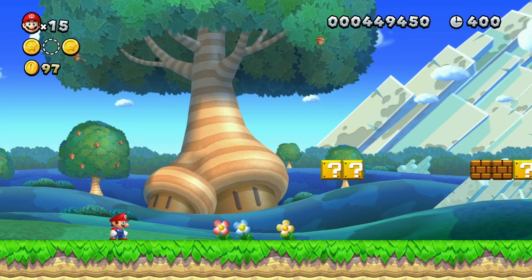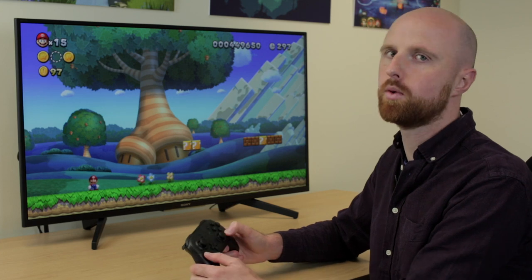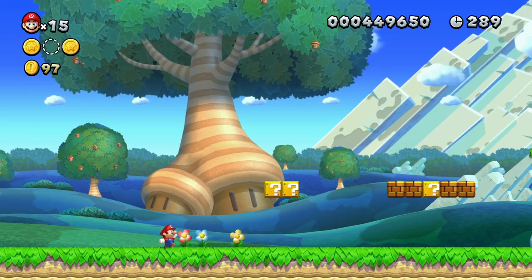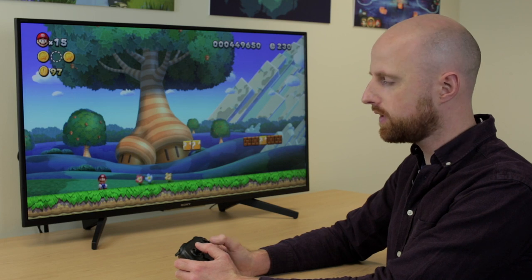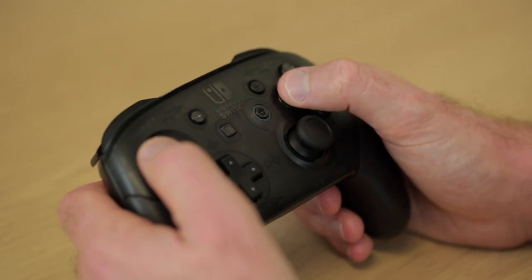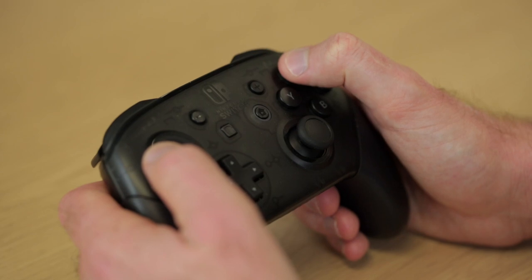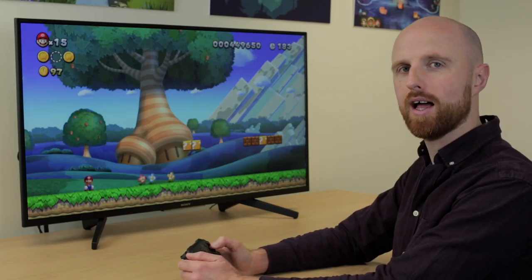Now we'll have a look at the controls for the game. Most of the controls are mapped to multiple inputs. For example, you can use the D-pad or the left stick to make Mario move. To sprint you can use Y or X — hold one down whilst moving and Mario will run faster. These buttons will also activate certain power-ups which we'll look at later.